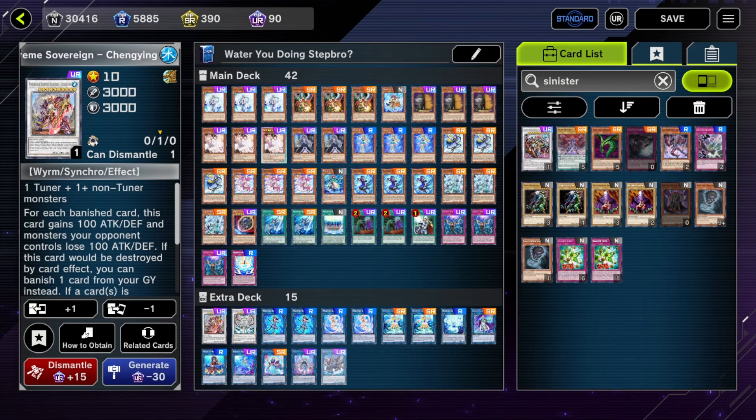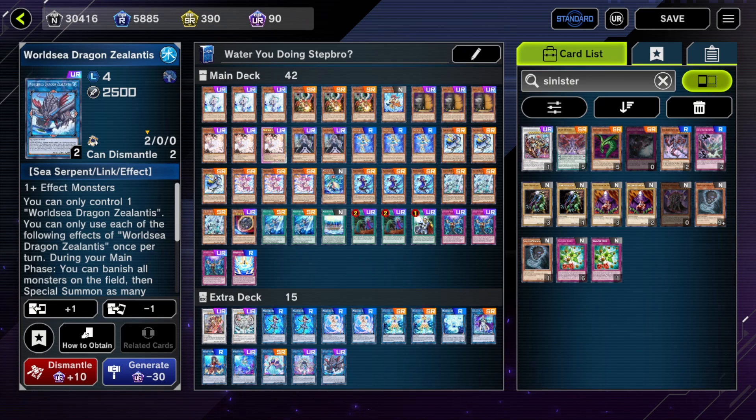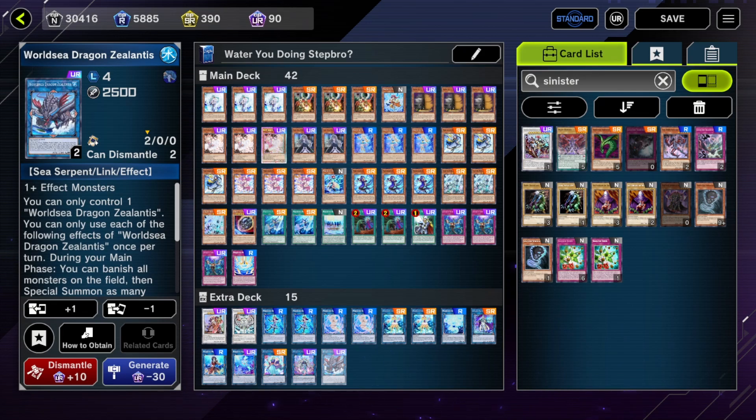Marincess doesn't have much removal on its first turn either — that's why it struggles playing into boards. Its only real removal is World Sea Dragon Zealantis, which is good removal, but it costs your battle phase if you want to destroy spells and traps. And it's a Link 4, so you have to be able to get into a Link 4 to access removal in the first place. Against any real board with interruptions for you, you're never going to get as far as Zealantis.